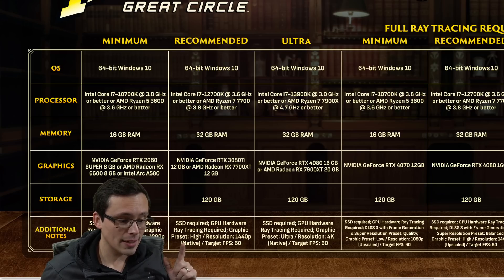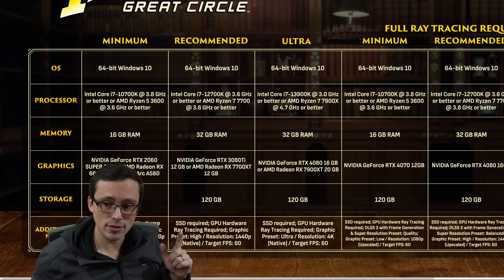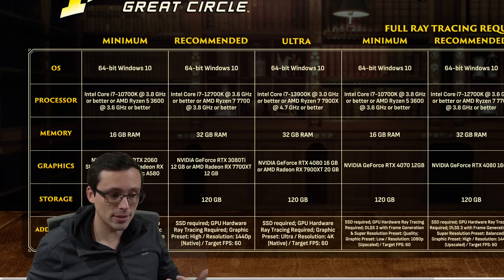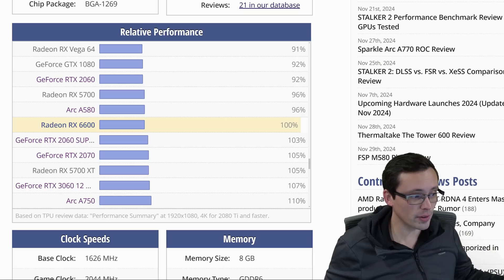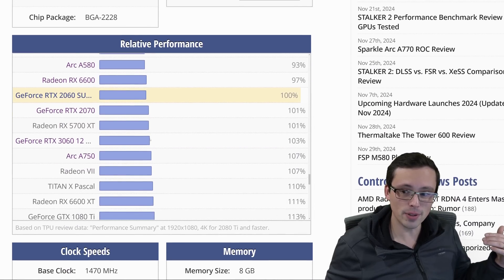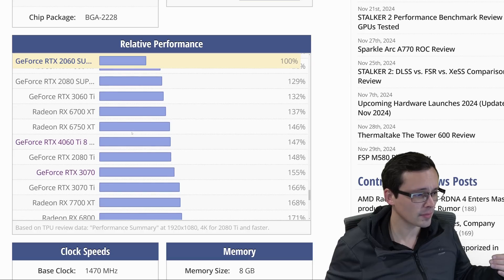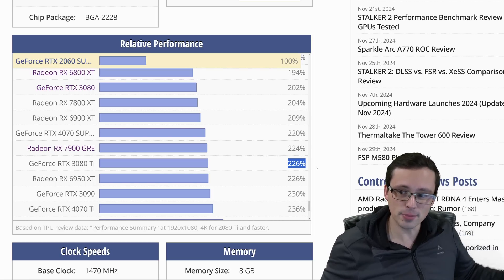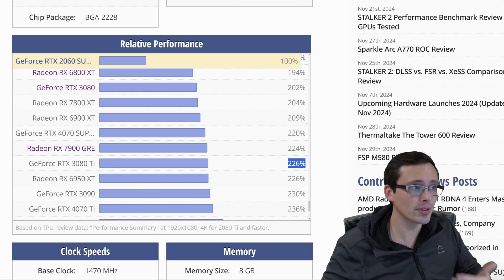The recommended spec is rendering at native 1440p targeting 60 frames per second. If you had a less powerful GPU and used upscaling, maybe that could save the day if you're on a 1440p screen without quite this caliber of GPU. Compared to the minimum spec, this is a pretty big jump. Setting the 2060 Super as the baseline, going up to the 3080 Ti is roughly 2.25 times the performance. We're going from 1080p 60 to 1440p 60 with more resolution and increasing graphics settings — from the low preset all the way up to the high preset.